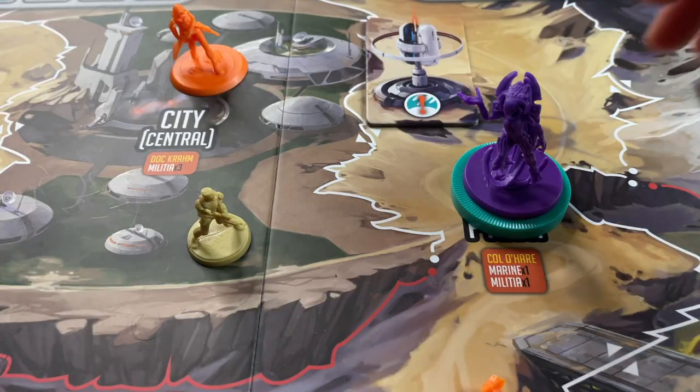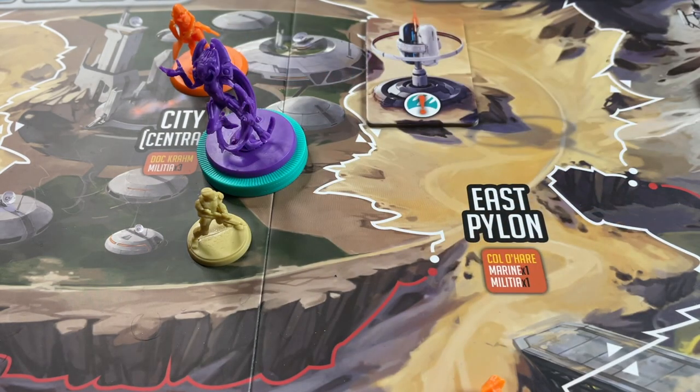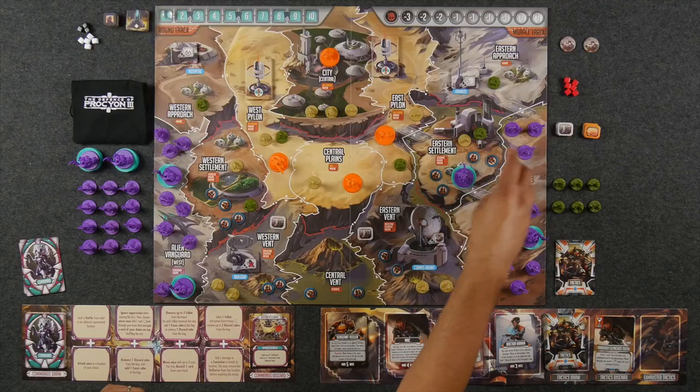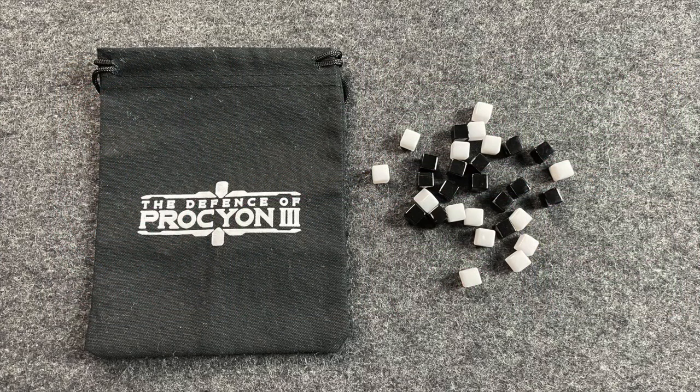As alien principal, you take the first turn of every round. Your focus is on killing scientists, destroying buildings, knocking out heroes, and getting the empress into the city — because each round the empress is there, your team scores five points. You'll do this by playing command cards from your hand, taking actions, moving units around the board, and engaging in combat. Some of your components include a deck of command cards, a principal board where you can play directives, and a bag of cubes used for combat.